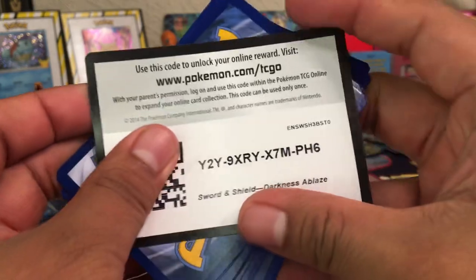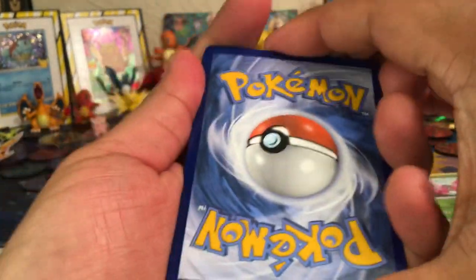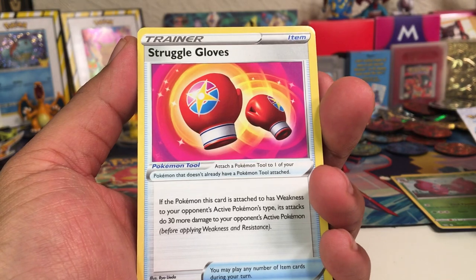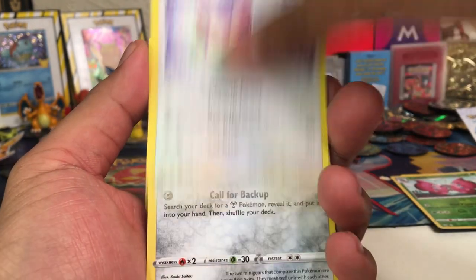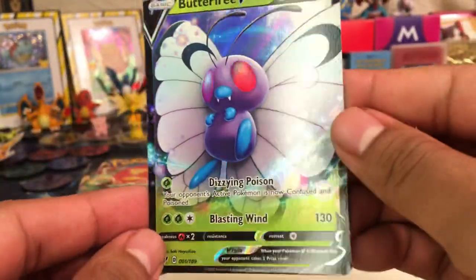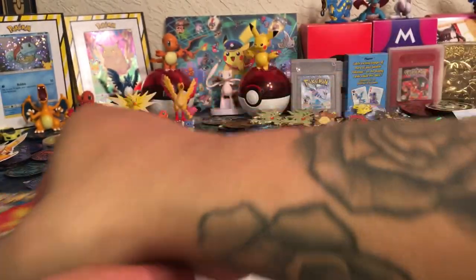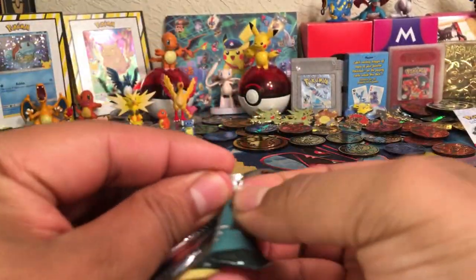Switching out to Darkness Ablaze. Let's see what we get here. The code card is in backwards — that is interesting. These cards look very clean, in better condition than the Battle Styles. We got a Fighting Energy, Struggle Gloves, a Lunatone, Corvus Squire, Pan Sage, Skitty, Clink, Grimer, Galarian Mr. Mime, Carnivine Reverse Holo. Last card is — ooh — a Butterfree V! I think this is like the second or third time I've pulled this. Dizzying Poison. So far we have our first hit here.